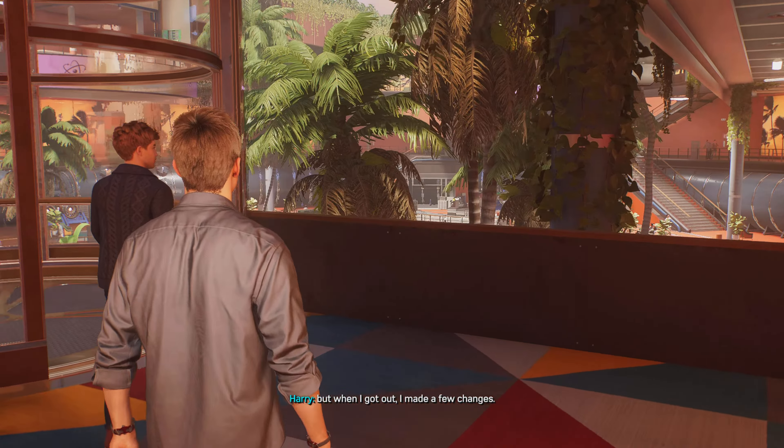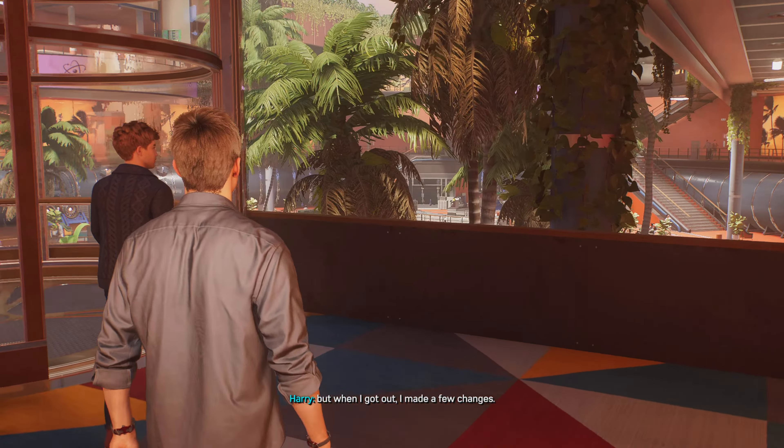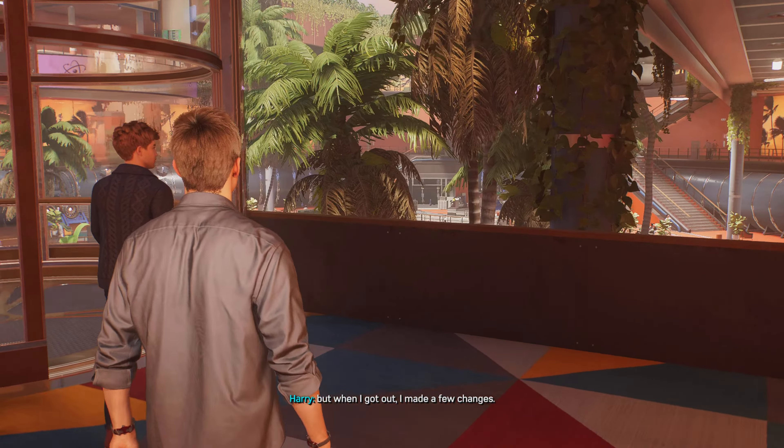Get your badge out, let's go exploring. So the first thing I want to show you is downstairs. Harry, this place — dad went a little more over the top than I would have liked. He got things set up while I was still undergoing treatment, but when I got out I made a few changes. Like what? Diverted my salary into research projects, installed a diverse board to keep us on the right track, and made sure all research aligned with our mission — to heal the world. First I want you to meet Dr. Young, who's a leading entomologist. She's doing super cool research on bees, or to be more precise, on bee predators.